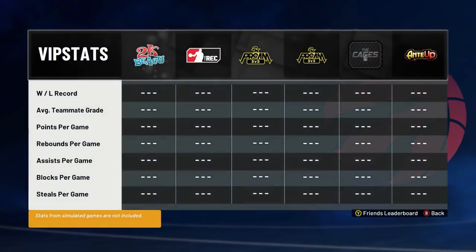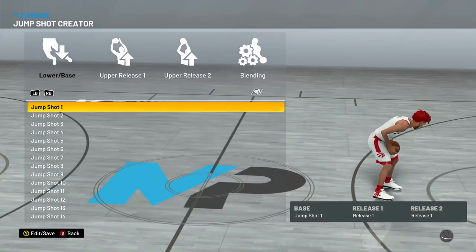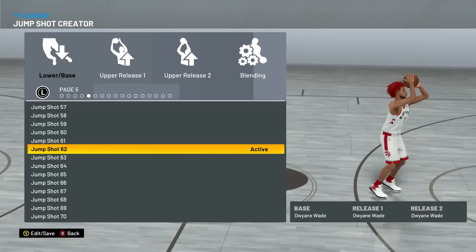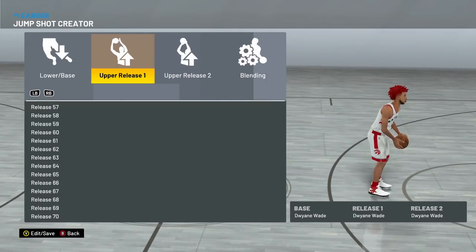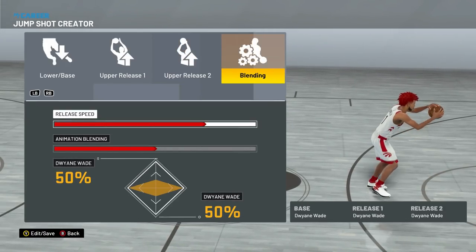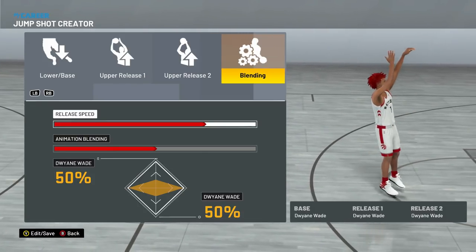Finally, I'm showing the jump shot. If you skipped to this part, you won't be able to shoot consistent because you missed the other tips. Anyway, here is my custom jump shot. Make sure you get the whole blending — if you don't, this is not a good jump shot. Everything is Dwayne Wade. For the blending, make your speed 75% — just one lower than max speed. If you go max speed, you won't shoot consistent. Go 75 speed, 50-50 blending. This is the best jump shot.